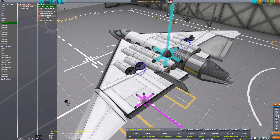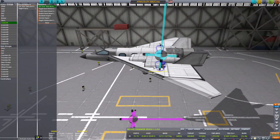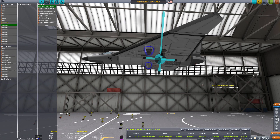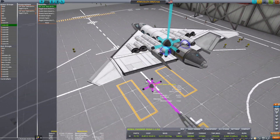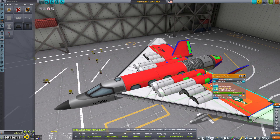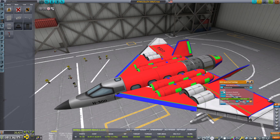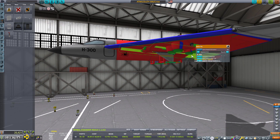Why does it have to be VTOL, you might ask? Well, because where we are going, there are no roads. There are no landing pads. There's nothing. And while yes, KSP is infamous for being able to land anywhere as long as you're slow and the pathway is flat-ish, you're fine — I didn't really know what the terrain was going to look like. So I opted for VTOL because that's the safest bet.